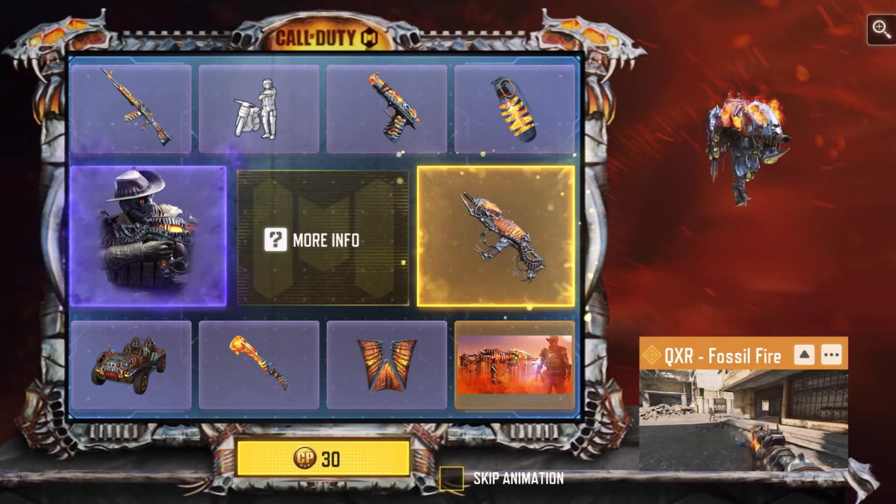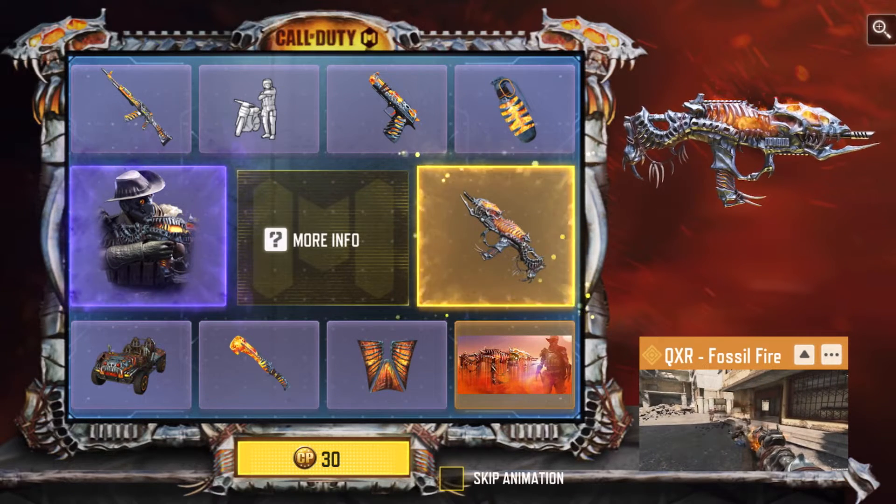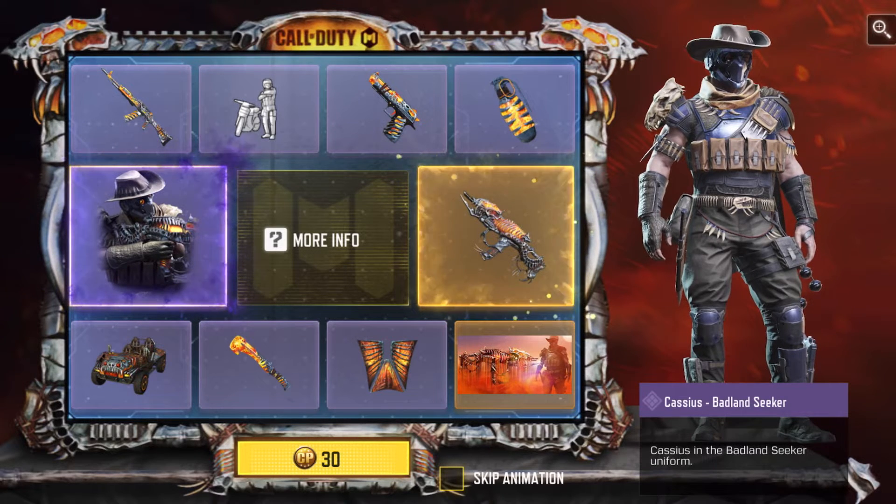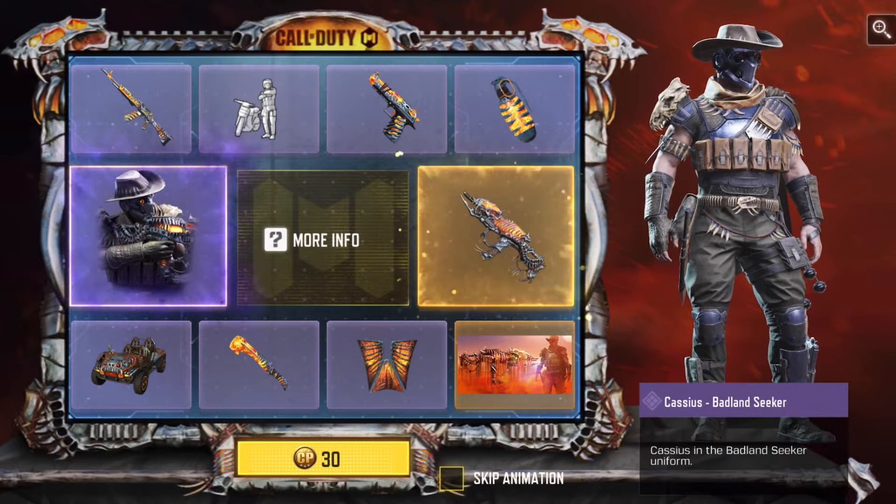Yo guys, Aaron here. Time for an opening for the Deadly Game draw. Legendary QXR here. We have Cassius, Badland Seeker. Two pretty cool skins, I think.